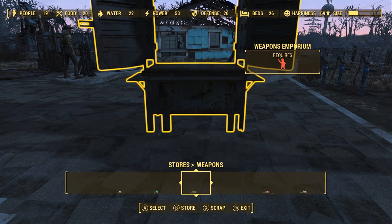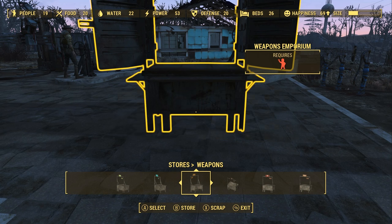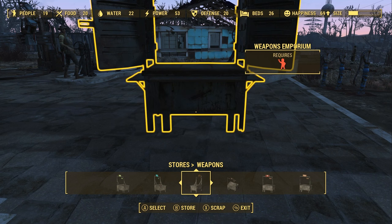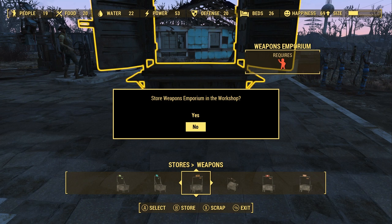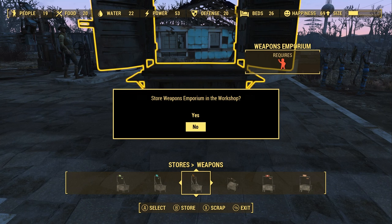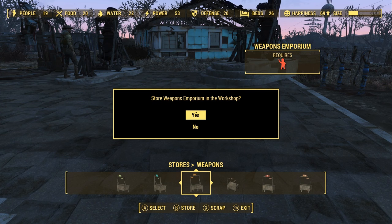And if you did it correctly, you will see that the store — the Weapons Emporium in your workshop or whatever — that message is still there. Just click yes, and it'll appear in your inventory.